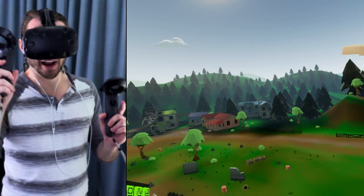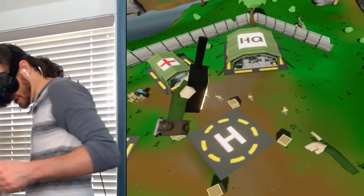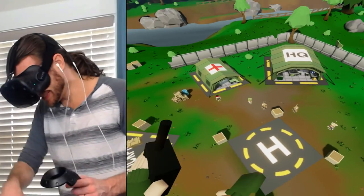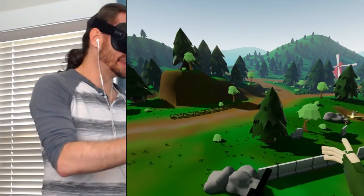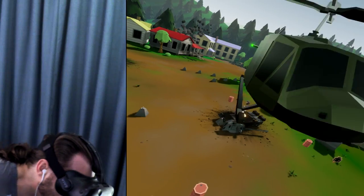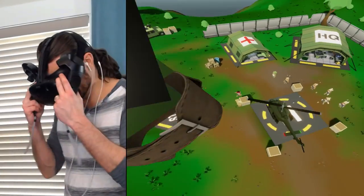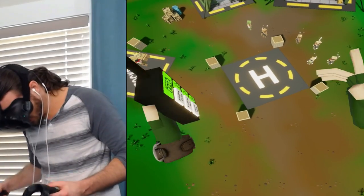So I'm gonna try to explain this game to you the best that I can. This right here is my base — I already punched the microphone. I have to protect this base against people that are trying to destroy it. Here comes my first helicopter. Hello, friend. This thing is dropping off resources, right?